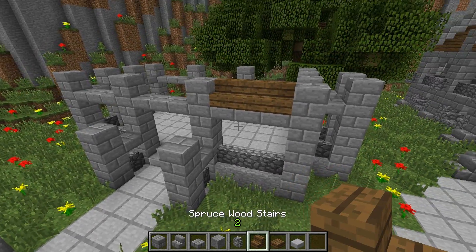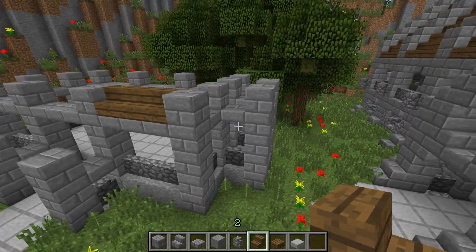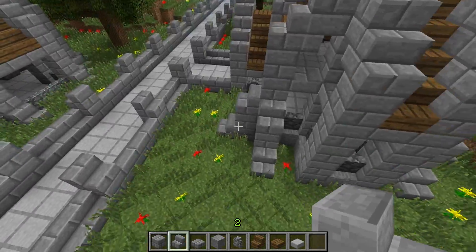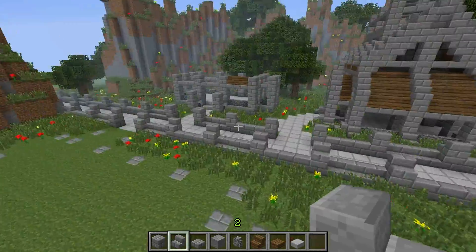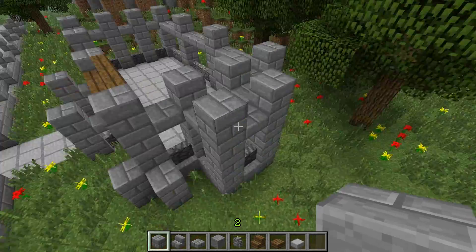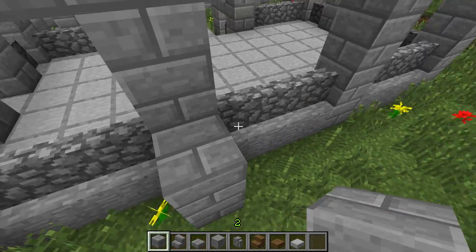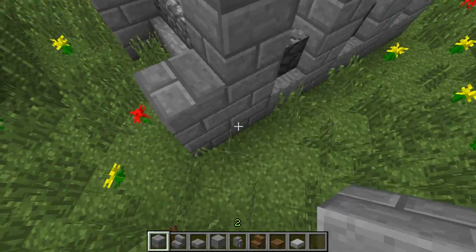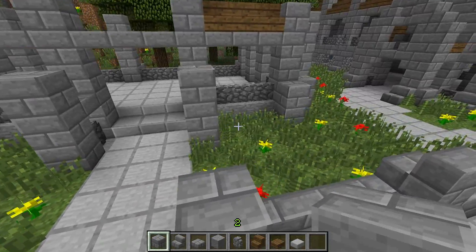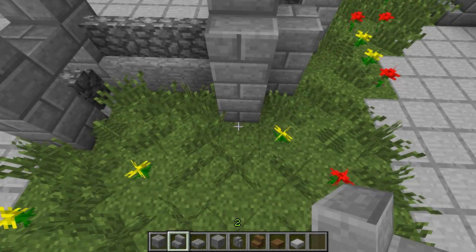Now we take the stone brick half slabs and place one here and here, so that the cobblestone wall sits like this and should be at this level. Between the other pillars we're going to go two blocks higher, so on this level here. We will go all the way around this thing with the stone brick half slab, even on this side here. And this is already our base for the roof we are going to build in a minute.